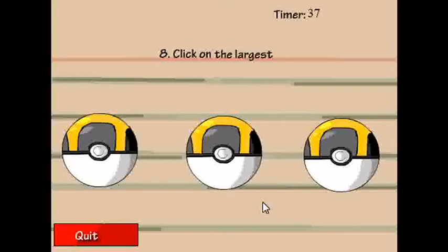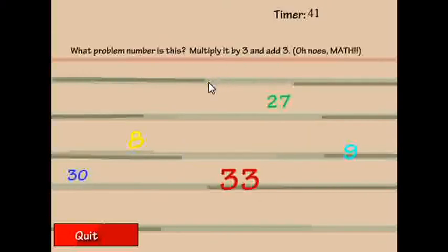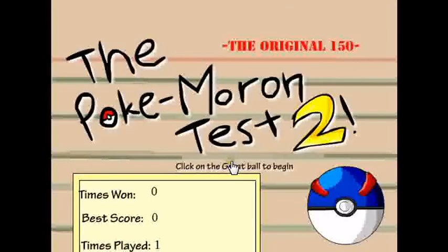Click on the Voltorb. That one. Click on the largest. What is this? What problem number is this? Multiply by 3 and add 3. Oh no, it's math. I didn't even get it. What problem number is this? I don't know. Let's say it's 5. So that's 15 and 18. It's around there. I don't know. Dang it.